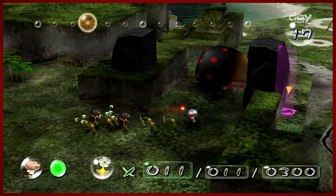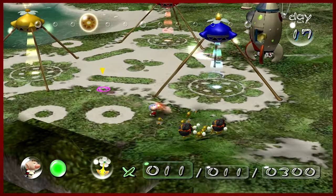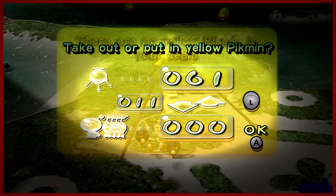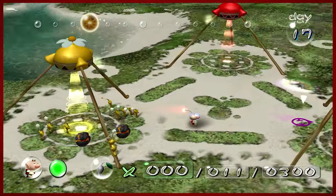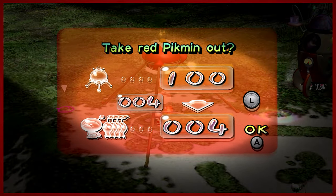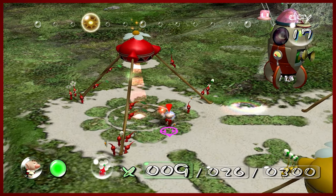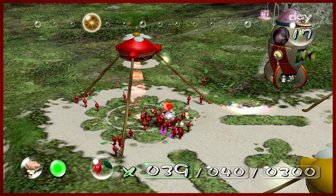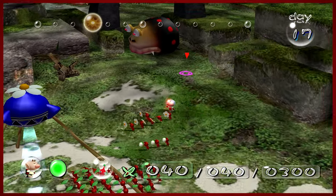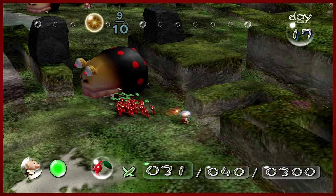I don't really need yellows in a large capacity, but I do have a problem — the corpse of this Bulbear is in my way. So I'm going to use my reds, because I did a pretty good job of getting my reds murdered last time, and we're just going to have them kind of clean house here for a moment. Then we'll use the rest of the day to attempt to grab that ship part, which as we all saw I did a really poor job of last time.